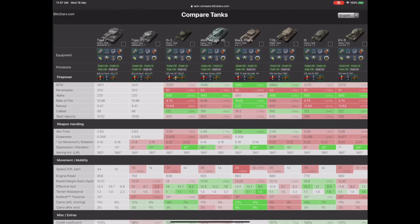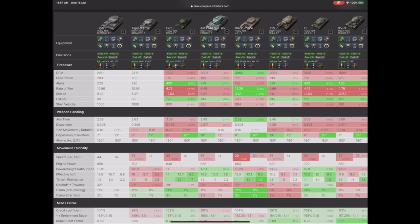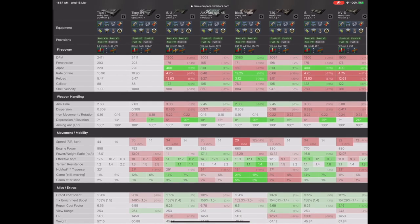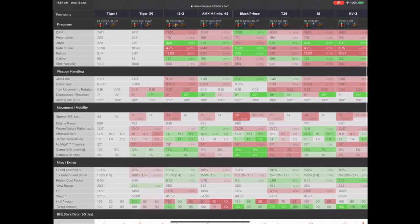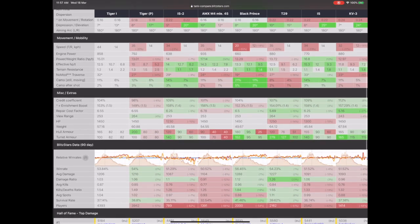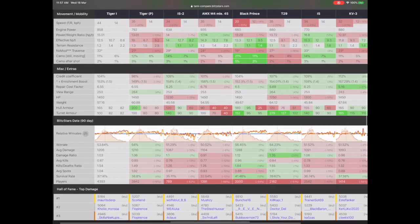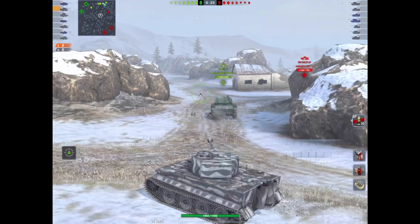Compared to all the other tanks, this thing is now a diamond in the rough. Aim time is lower than the Black Prince and slower than the AMX, but it's still pretty good and tangible. Speed-wise it's off the charts - really good. Credit coefficient is pretty average. Win rate is slightly lower than the Tiger P, which surprised me, but only just.